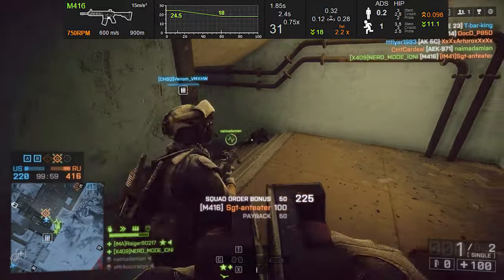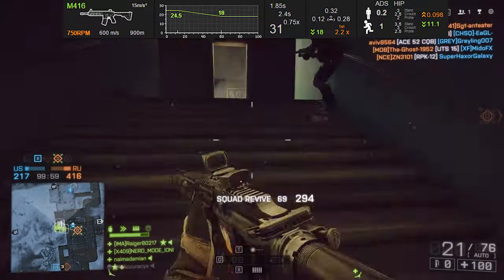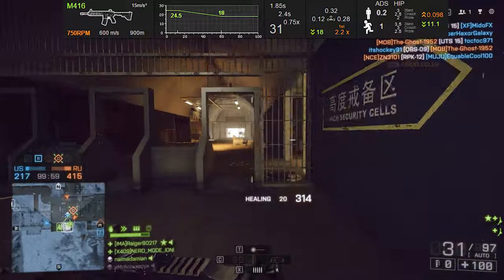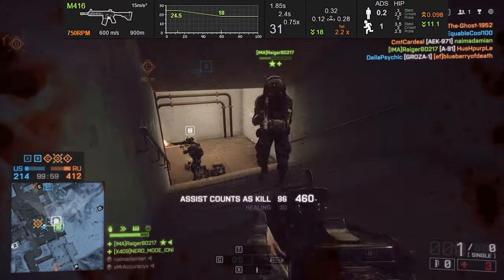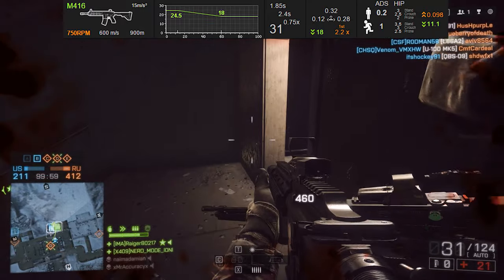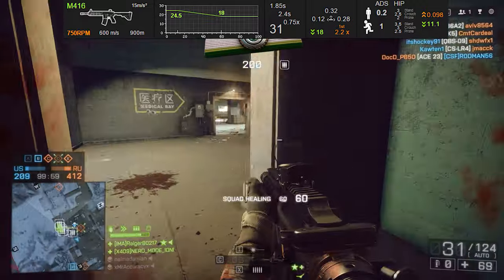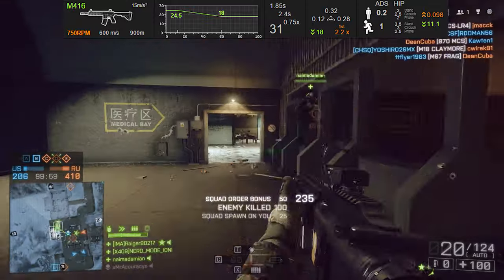Taking a look at the damage model, pretty much all of the assault rifles stay within 24.5 maximum damage up until 12.5 meters. However, the minimum damage this weapon can do is 18, achieved all the way out at 60 meters. So most engagements for this weapon are somewhere between medium and long range, and it's pretty easy to compensate for recoil and be accurate at those distances.